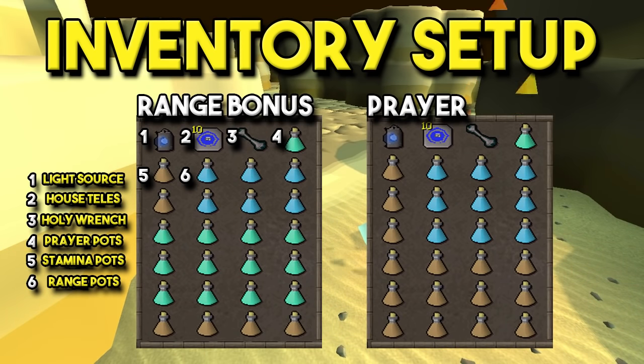For the inventory, there are two different ways to go about it. If you have more of a range-based setup, go for the one on the left with a lot of prayer potions. If you have more of a prayer-based setup, go for the one on the right with range potions and stamina potions. The three items at the top of the inventory are a lantern, some teleports to your house, and a holy wrench. Beyond that, you need range potions to boost your levels, stamina to run back and forth to group the monkeys, and prayer potions. Technically you don't need to bring any prayer potions since you'll get them from killing the monkeys, but you can bring more to lessen the workload.